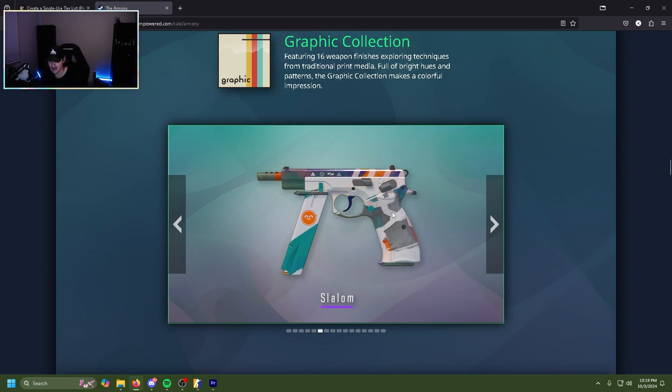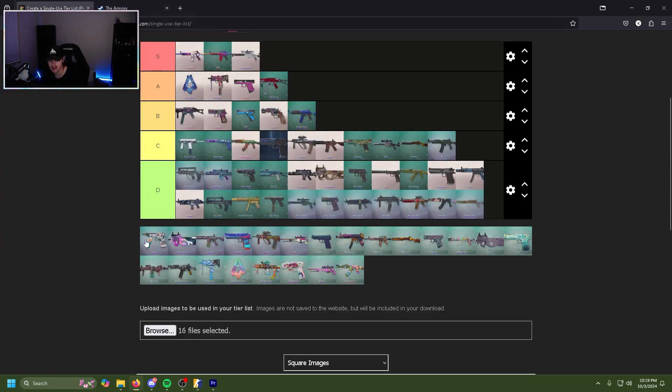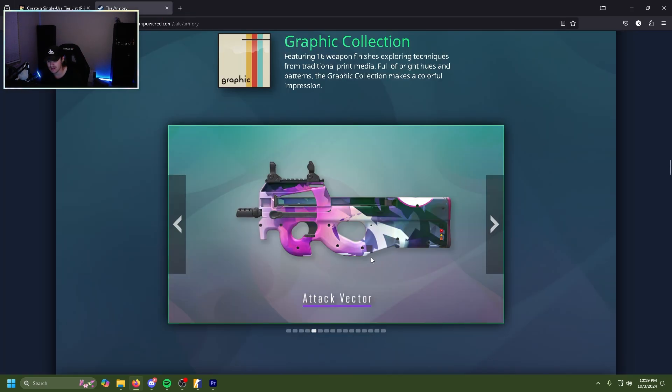Now we're getting into the good skins of this Graphics collection, because this CZ is actually really clean. It's not even because it's a pink — it's the white with these bright vibrant colors and the hints of gray. This looks good, this is a good skin. B tier. The Attack Vector P90 also kind of looks like it was thrown together but it was done right — all vibrant colors, white into pink, pink into purples and blues. Genuinely a solid skin. C tier.